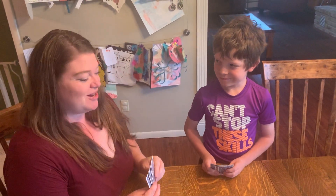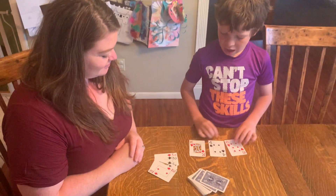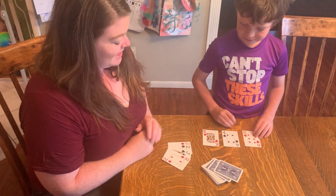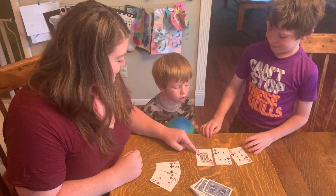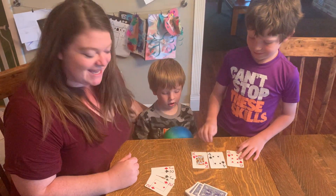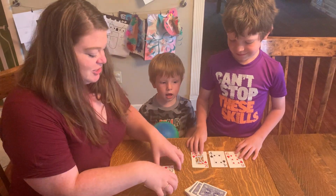The closest to 21 without going over is the winner. Ready? How many do you have? 20. He has exactly 20. 6 and 4 make 10, and this king makes a 10, which makes 20.